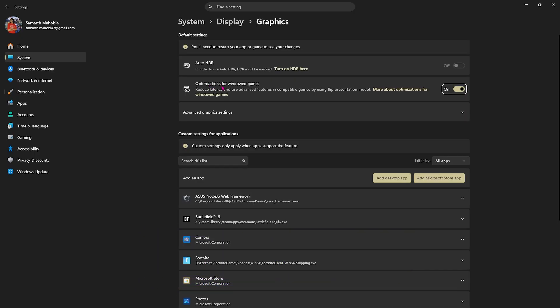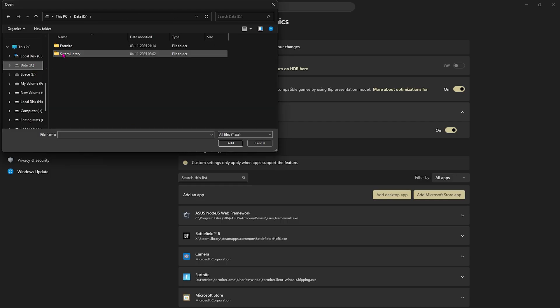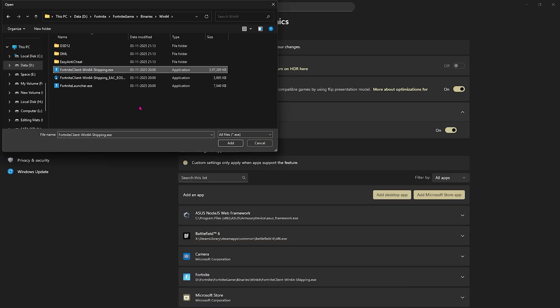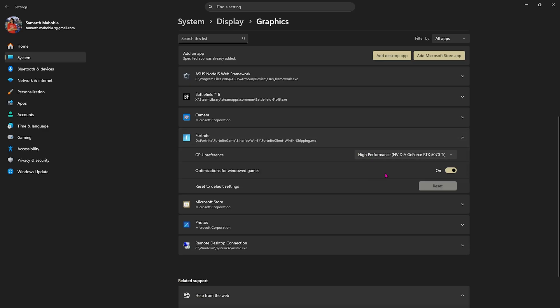Click on Graphics Settings underneath and enable optimizations for windowed games. Under the advanced graphics settings, enable hardware-accelerated GPU scheduling, as this setting will help you utilize your graphics card to render the game. Then click on Add Desktop App, go to the Fortnite location, navigate to FortniteGame\Binaries\Win64, select the Win64Shipping.exe, click Add, and set the GPU preference to High Performance.